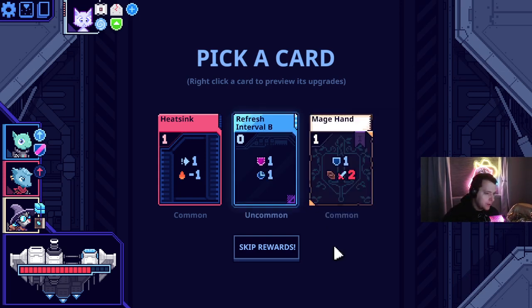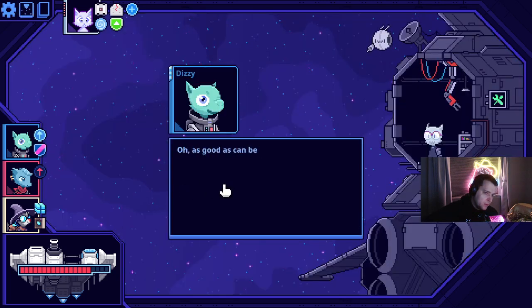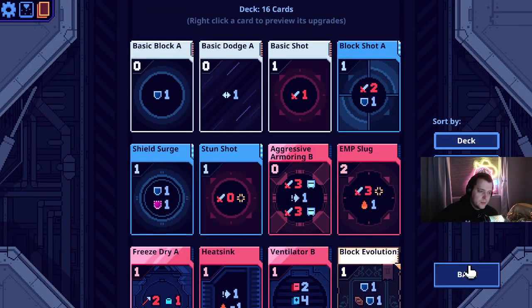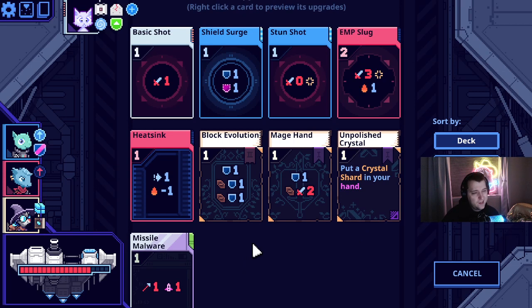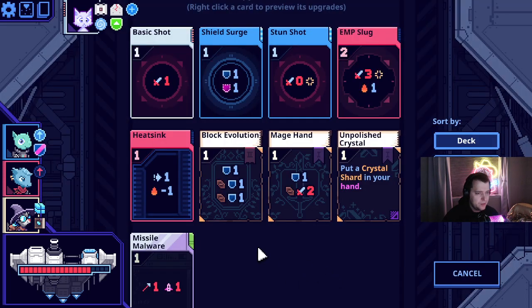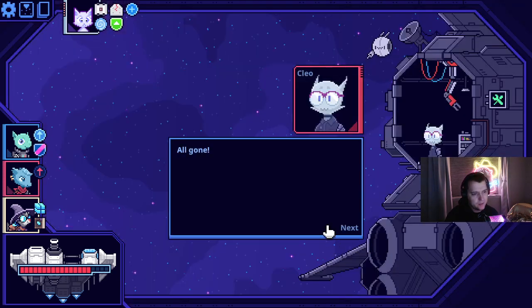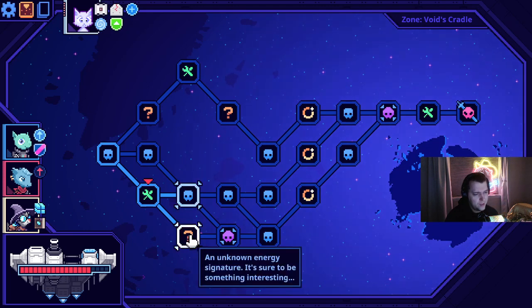Refresh interval B — we don't draw enough cards for that to be really good. Double elite and question marks, more events. What is my remove? Probably basic shot to be honest — get it down so that we continue to see these good cards. Let's look at upgrades. Can give me a stun charge? I don't know that I need that. Plus one damage? Basic shot being free — I don't think any of it does that. This is too slow. Just remove the basic shot — the basic shot is doing nothing for us. It's very weird upgrading the evasion to zero so we can play it every time, but it has turned out very well.